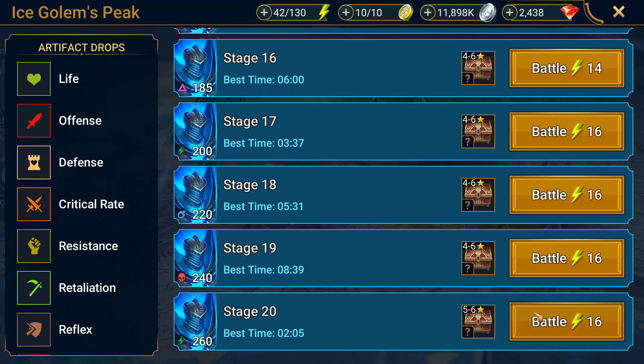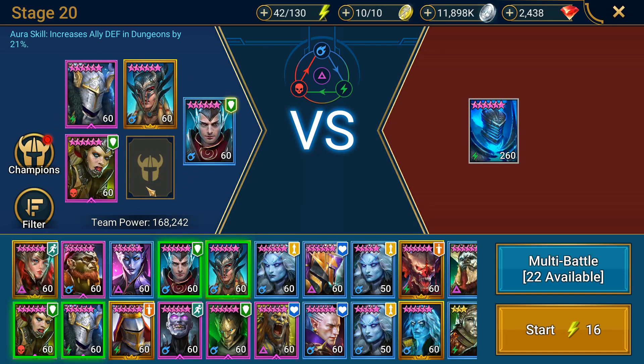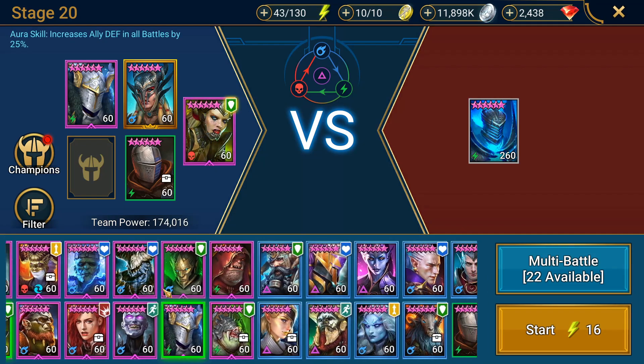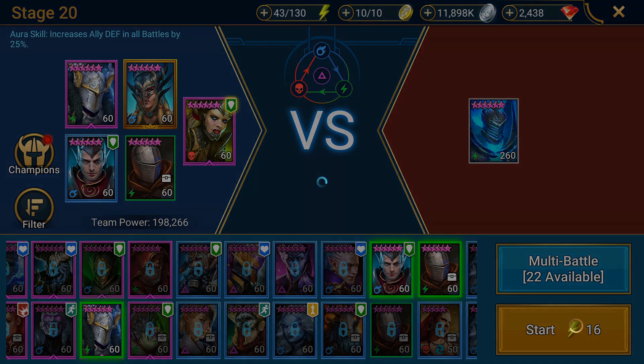Let's jump into Ice Golem to start. I'm going to take out Reliquary Tender and throw in someone else to do more damage — we're bringing in Armager. We're also going to get Sepulchre in as our lead because she has a higher defense aura than our Apothecary. We have three champions based on defense with a defense aura, block debuffs from her, revives from Syl — our 180-day login champion — decreased defense from Stag, and speedups from Apothecary.